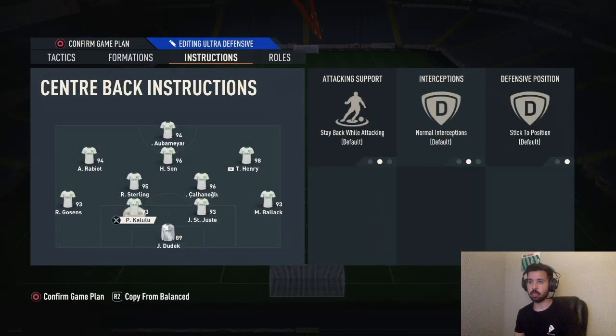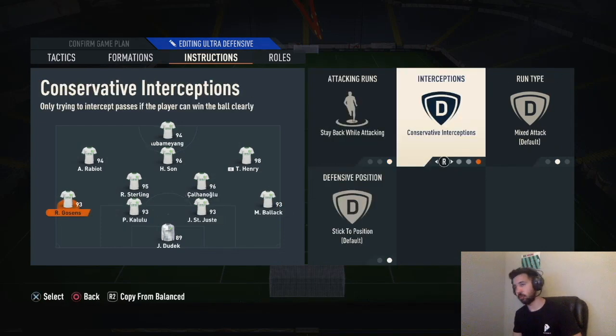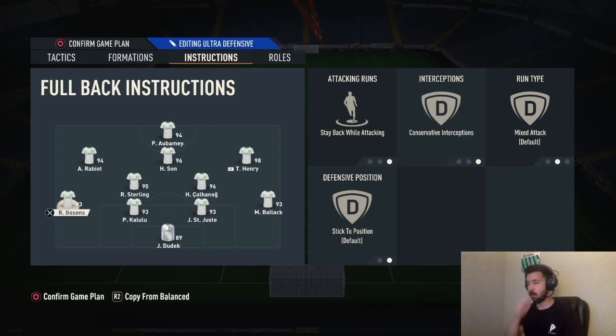Goalkeeper same — comes for crosses, sweeper keeper. Both center backs stay back while attacking. Right back: stay back conservative. Left back: stay back conservative. Conservative on both fullbacks because you don't want them moving out of position. If they do, it's because you told them to, and that's when they score on you. Between me and you — the scripting in this game, the AI and EA servers, will move your players out of position for no reason. Setting them conservative prevents that from happening and keeps your back four more intact.